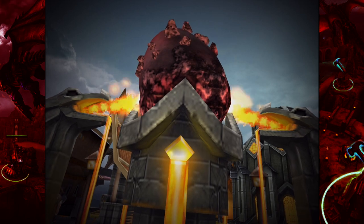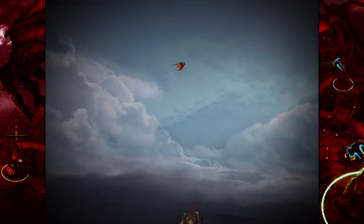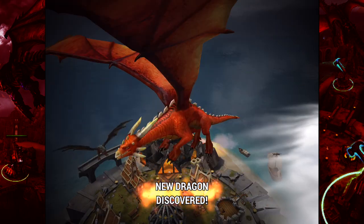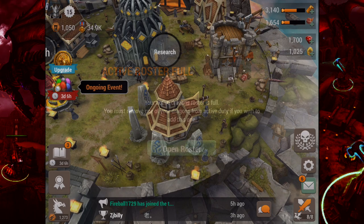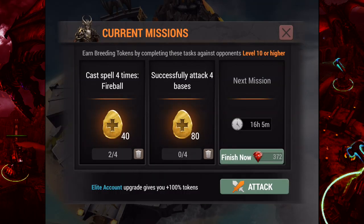Watch the animation as we hatch this egg that's been incubating for a while — wait for it... it looks good from a distance as it moves in. Oh, I like the looks of this one! Castor — this is probably one of my favorite parts of the game: unlocking new dragons, seeing the new graphics, and then of course putting them into use. You earn egg tokens over here by completing missions.